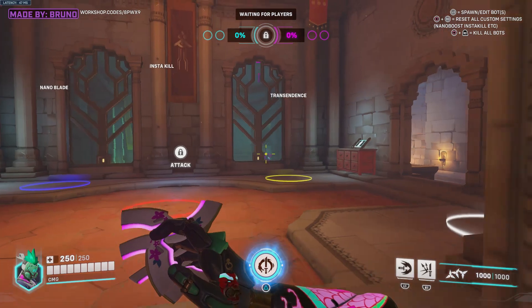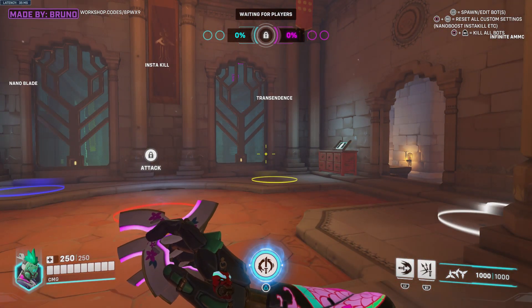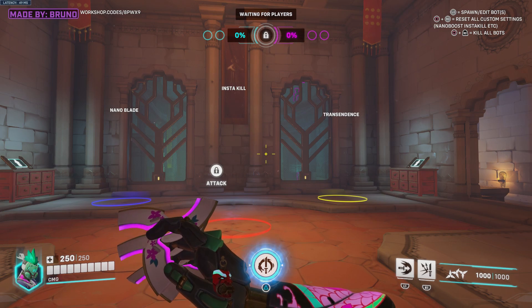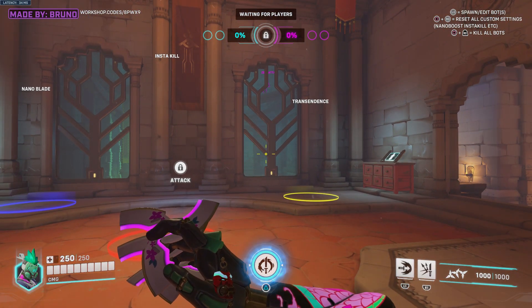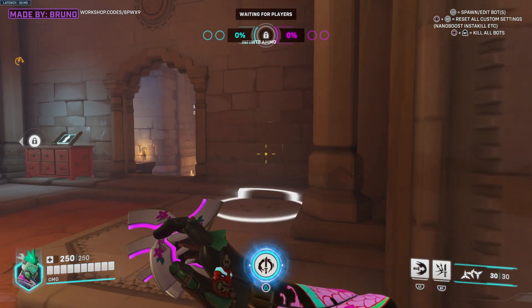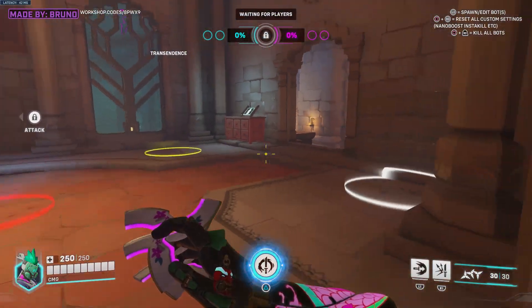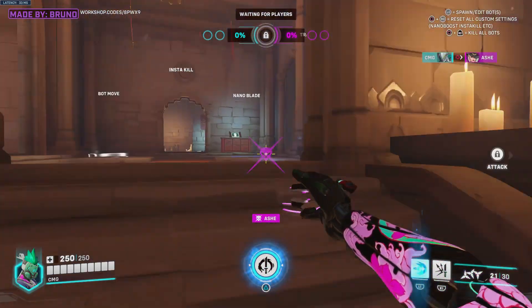Let's say I want to reset everything. The way to do it — and this is a bit weird if you're on a controller — you have to hit R3 and reload at the same time. Watch the infinite ammo down at the bottom right hand corner — it goes from a thousand, it's now back down to 30. So now you know that you've reset everything, and every time you shoot something now they won't die instantly.